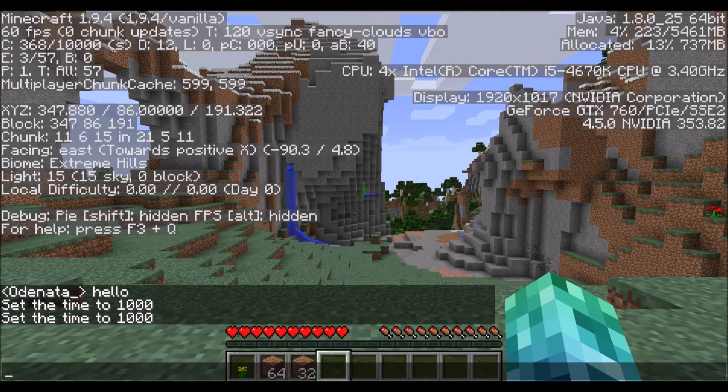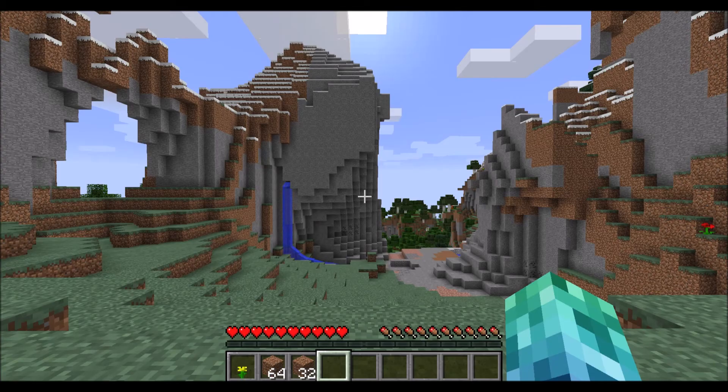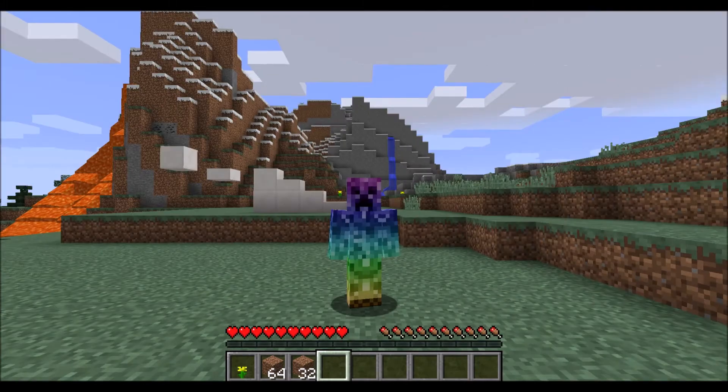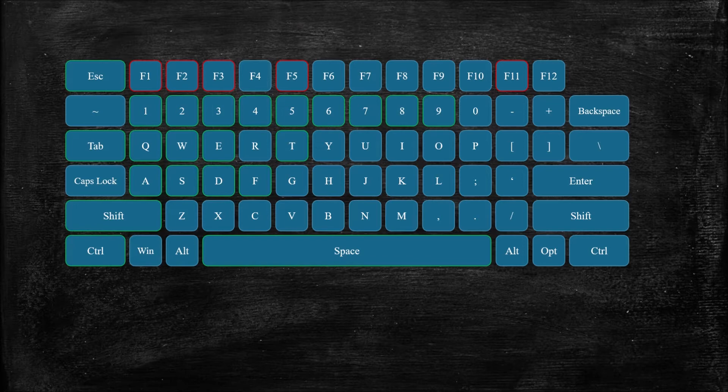It's smart to write down your house's location somewhere on a sticky note, and you can open this screen to work your way back home. F5 changes the camera view. The default camera is first person, but you can cycle through the back and the front third person cameras as well. F11 is the generic full screen shortcut, and it works in Minecraft as well.